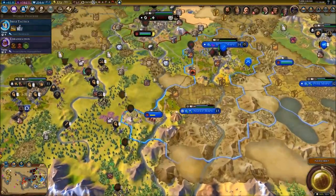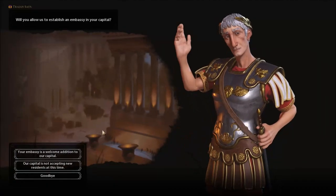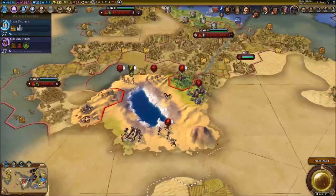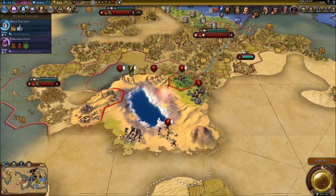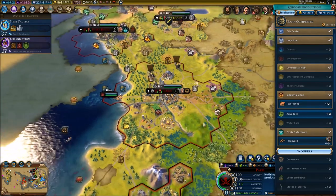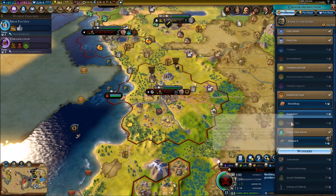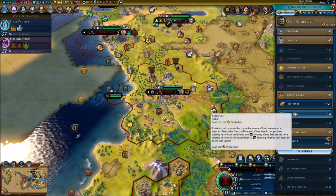I really need some help here. I don't know what my city states are doing at all. My scout just died. I want to show you a couple of things this turn - I'm going to go for the workshop for Peggy, and over here I'm going to go for the entertainment complex.